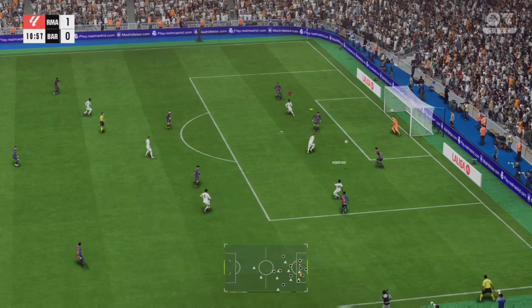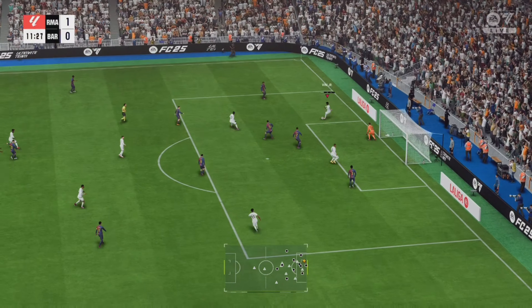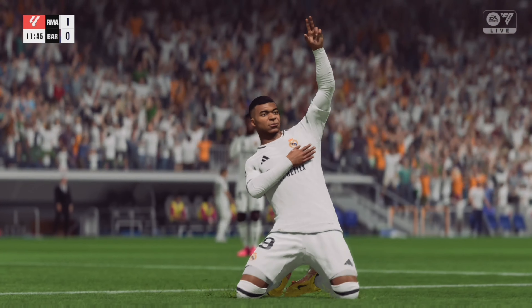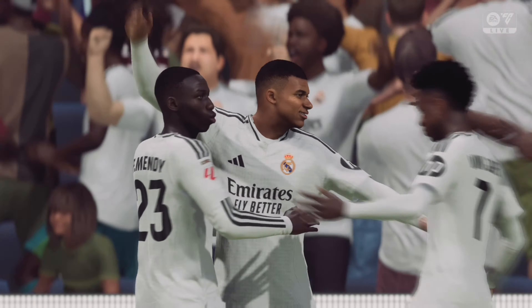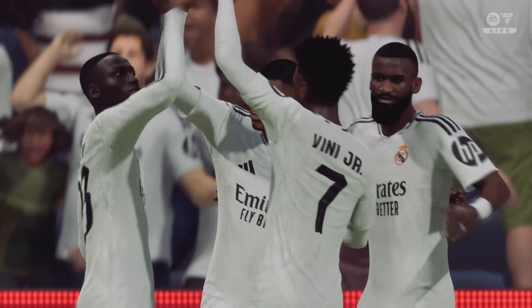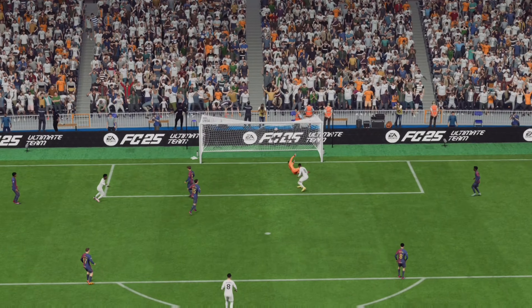What you want to do is cross the ball and then hold down LT and RT — both triggers. With them held down, press the shoot button, which is circle on PlayStation. You will always head the ball no matter what. With both triggers held down, press shoot and the player will always head the ball no matter which situation he's in.